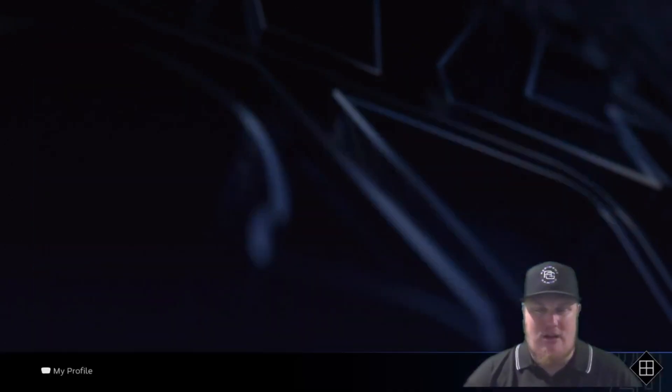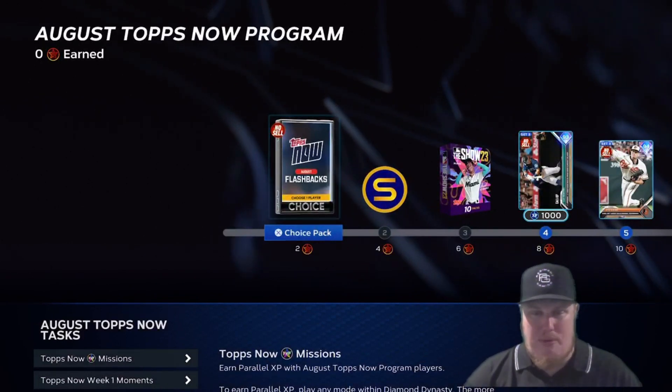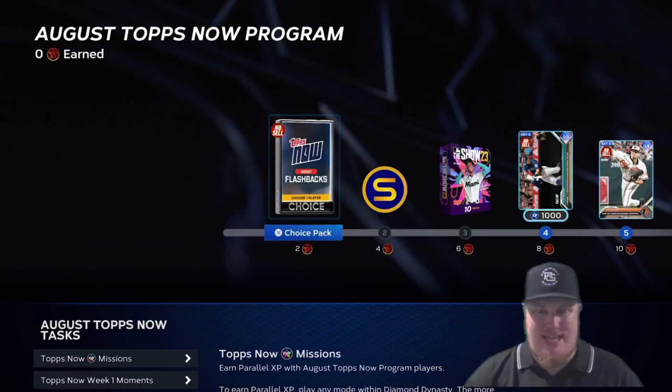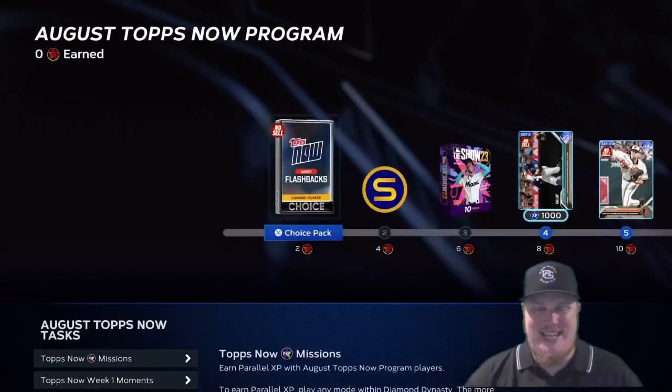Let's jump right into the August Topps Now release one and take a look at the reward path. That August Flashbacks player pack comes in at two stars and it's a choice pack. You're going to get your choice of four players: pitcher Tristan McKenzie for the Cleveland Guardians, outfielder Lars Nootbaar for the St. Louis Cardinals, pitcher Drew Rasmussen for the Tampa Bay Rays, and shortstop Dansby Swanson of the Atlanta Braves. An opportunity to bring one of these four 95 overall player cards to your squad just by getting two stars.